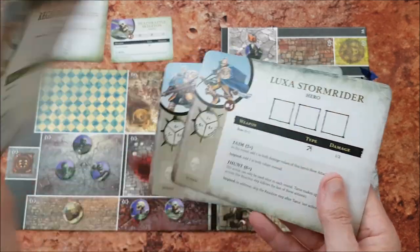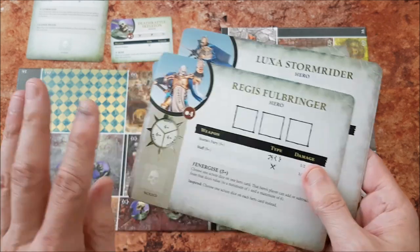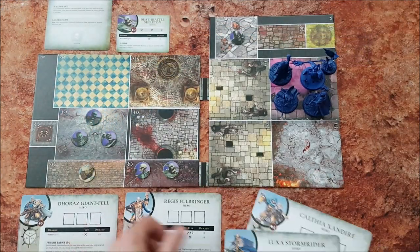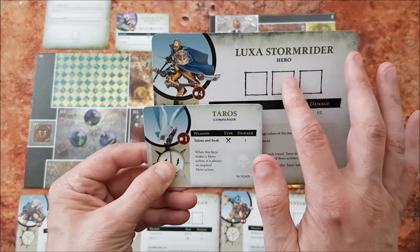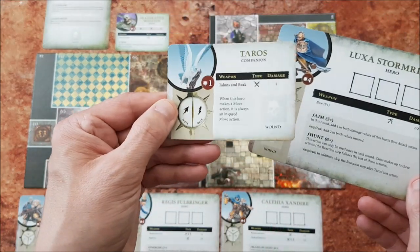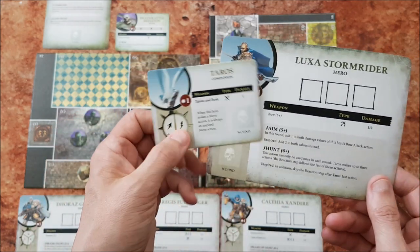This game is balanced for four heroes, so regardless of the number of players you have, you'll need all four heroes. Assuming this is your first mission, set down all of the heroes on their unwounded side. Luxa Stormrider has a companion, so whoever is playing this hero should also take Taros. The companion is able to perform special actions if Luxa uses one of her actions to command it.